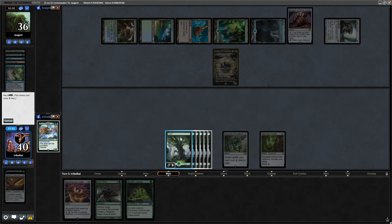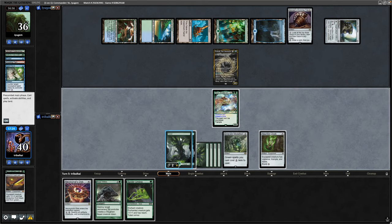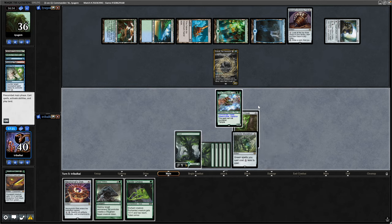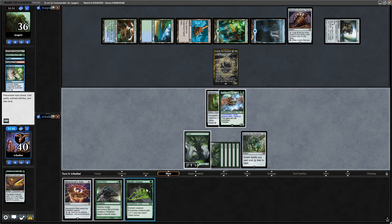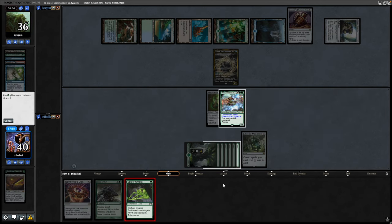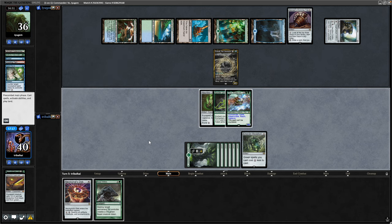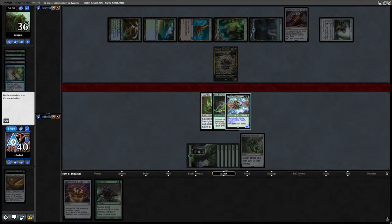We'll definitely get down our commander as well. And then if we're not going to go Beast Within onto their commander, I think it's fine to equip the Cloak — that will be Vigilance and Haste. And then we might as well throw a Spider Umbra onto the Throne as well, make it even more difficult for them to remove it. So our opponent's on a four-turn clock at this point.